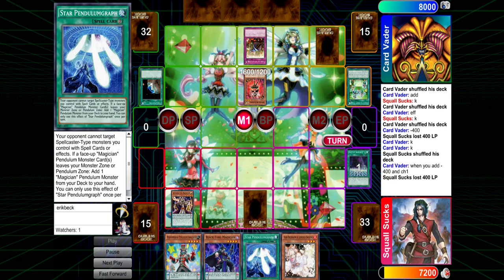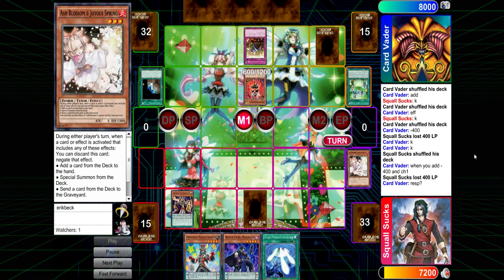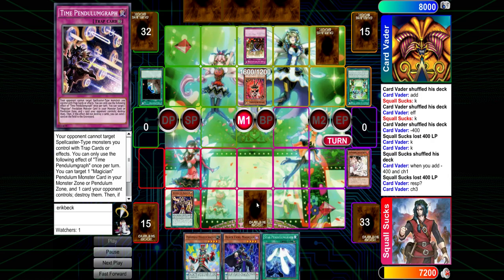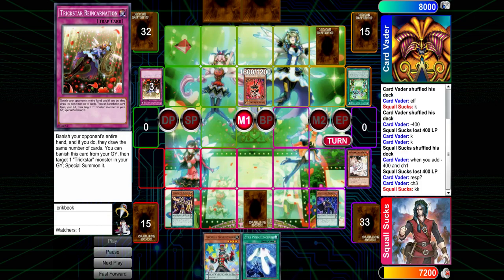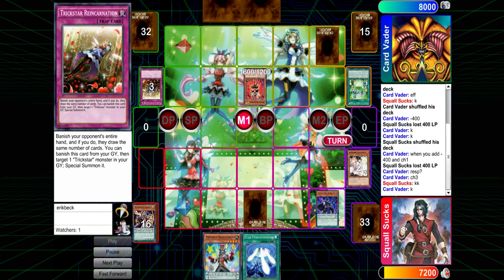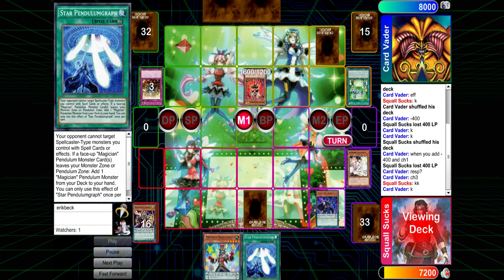What did he set? It was Pendulum Graph — the trap. So just playing around Reincarnation. He added and then Reincarnation draw — that's pretty good. He doesn't need to search anymore, which is nice. He's just going to pendulum summon and hopefully make a Tornado Dragon. I'm curious why he didn't activate Pendulum Graph though. Because he wouldn't be able to add anyway — he got the draw unlocked.